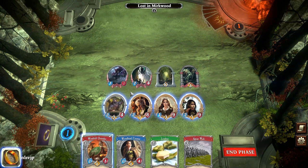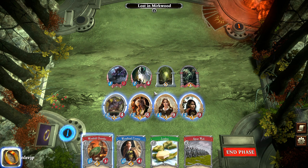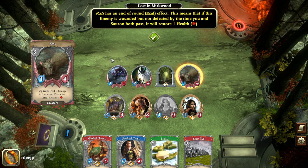Now it's our turn and we can attack an enemy, engage the hazard or objective, or play a card from hand. We'll use Arwen to advance against Thick Webs — and that clears it off the board. Now we get Rats, and Rats has an end-of-round effect. After all actions are done, if you see 'after upkeep: restore one health,' that means if the Rats are wounded but not defeated by the time we both pass, they will restore one health. So there are some things that trigger at the end of the turn.